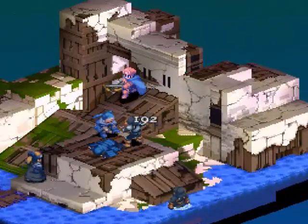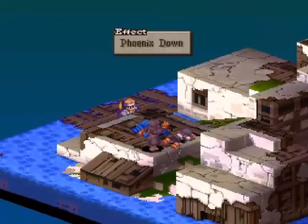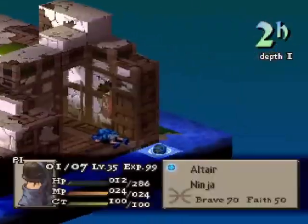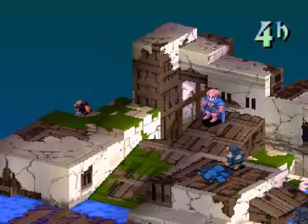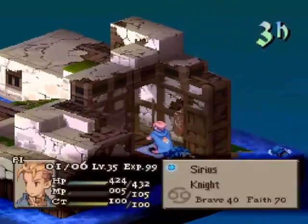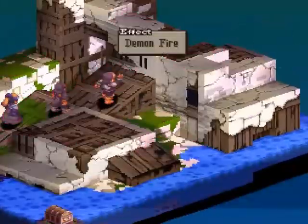Is that squire going to get a turn before the thief and the knight? No he's not. Polaris is going to heal up — it's a two on three, one of them isn't critical though. Polaris is going to heal up the ninja. It's kind of hard to keep track of names. The ninja — they're just back and forth sandbagging. That was pivotal right there — now it's a two on three and Dervish is up. No, it's a one on three.